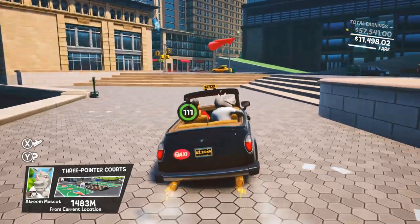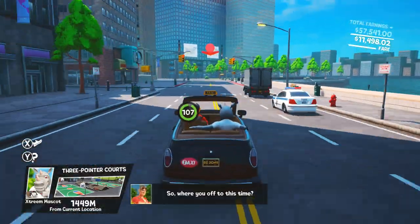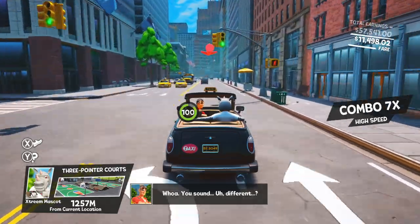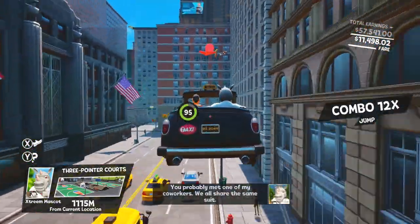From there, go ahead and pick up the Extreme Mascot again. Head to the right and down this road, take a right to the shoreline, and the mascot is down here at the shoreline. Head down the staircase and pick up the mascot right over here, then drop them off at the location and I'll pick up commentary once we get there.